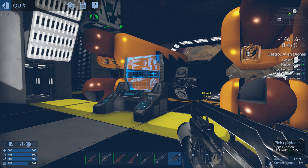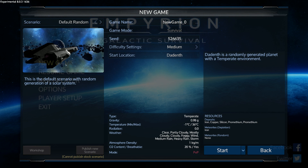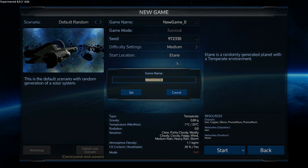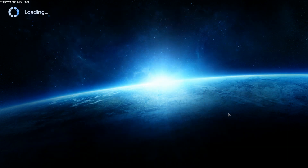So without further ado, let's start a new gameplay. Let's go back into the main menu, and we're going to go with another seed. One of you guys told me there is an absolutely awesome and fantastic seed with a number — that was Grimfang, thank you my friend. The seed is 97230. So this is the seed I'm going to be playing. New gameplay, Part 5. Let's go with Part 5 of the experimental branch. Medium difficulty. Let's get going and see what we can do.